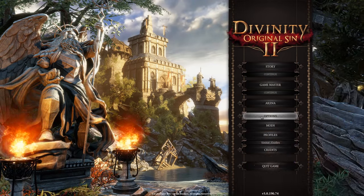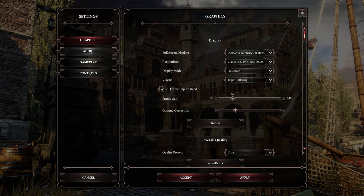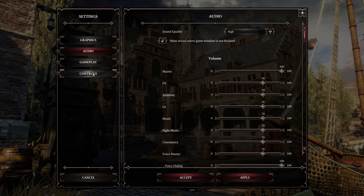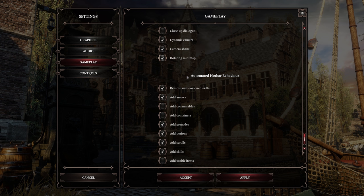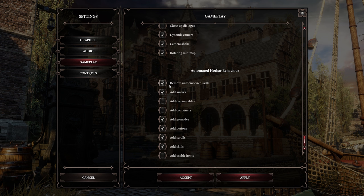Before you start the game, go to Options. Besides all the graphic, audio, and controls options — which are up to you — click on Gameplay, scroll down to Automated Hotbar Behavior, and simply disable everything except Remove Unmemorized Skills. In game you have a hotbar for hotkeys where you can place skills, items, and so on. By default, the game automatically fills it with any junk you pick up. To prevent this, leave only the first option, click Apply and Accept. You can change this any time.